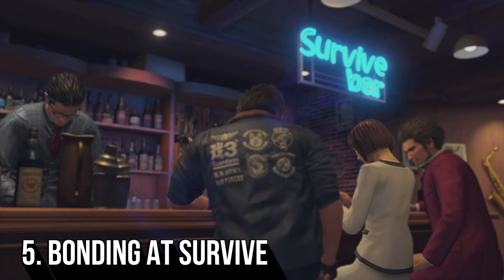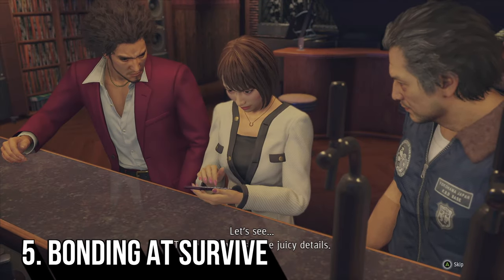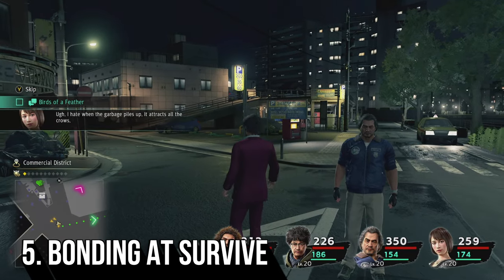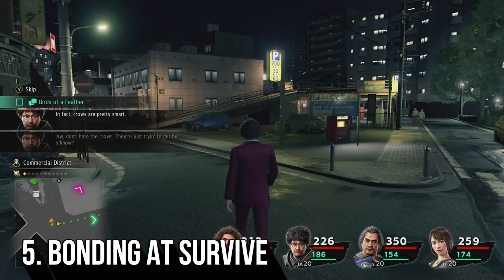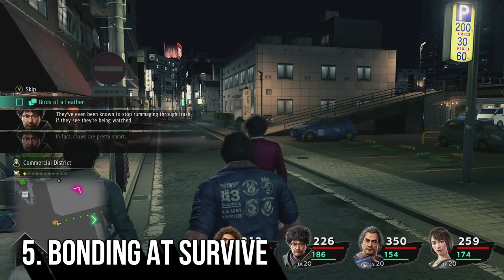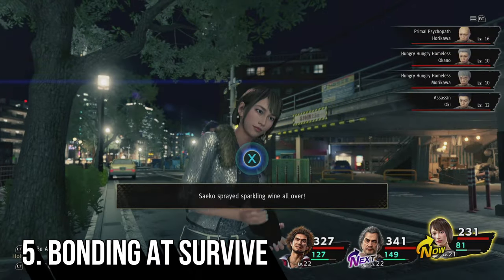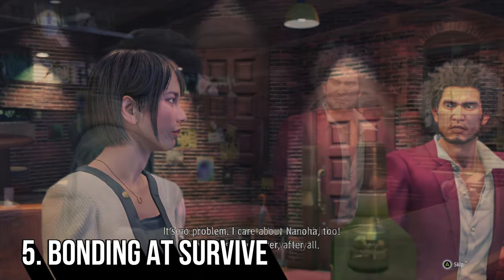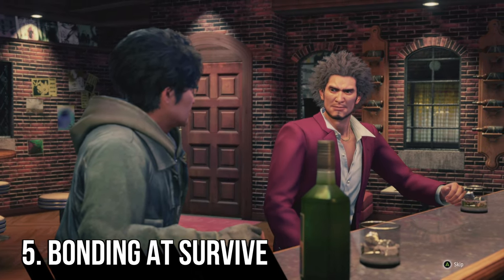The Survive Bar is an awesome addition to the game. Ichiban meets some cool new friends on his journey, which brings us to one of Yakuza Like a Dragon's other new additions: Bonds. This is the relationship between Ichiban and his buddies, and you can increase it by fighting with them and doing activities with them. However, in order to move your bond up a level you have to make sure that you chat to each member while you are in the Survive Bar.